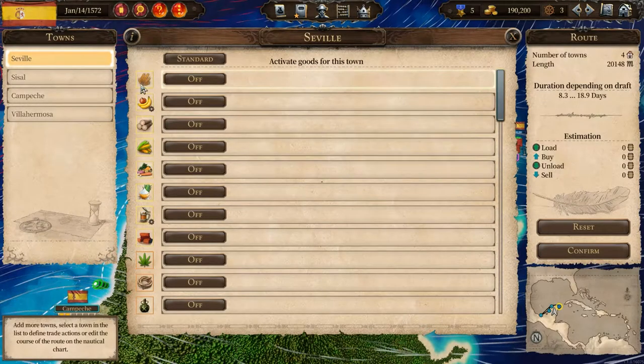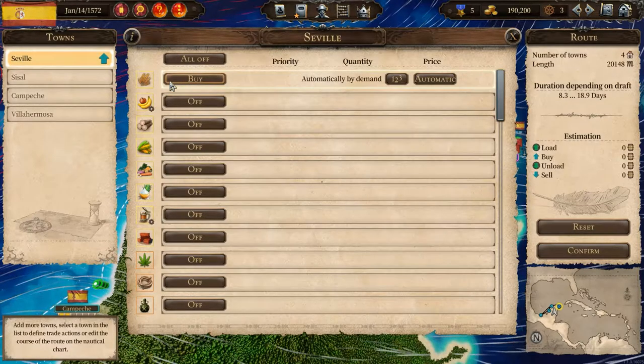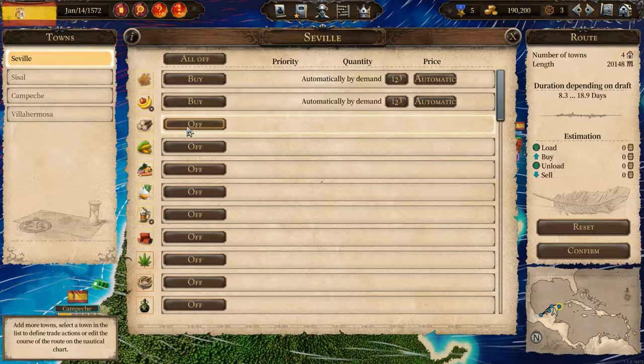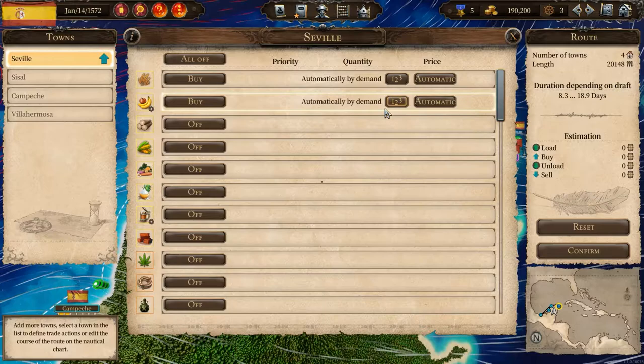You could go down each item and choose to buy or sell. If you click once you buy it, click again you sell it, click again it turns off. Now you may have noticed some options have appeared since we selected something — we're going to cover those later on. A good starting strategy would be to buy what's being produced in any given town and sell what isn't, as a way of buying cheap and selling at a slightly higher price.